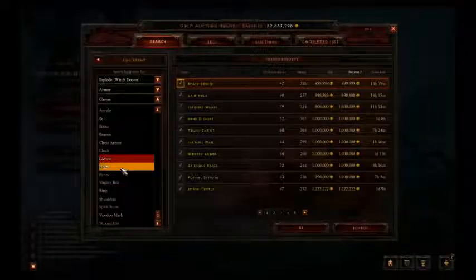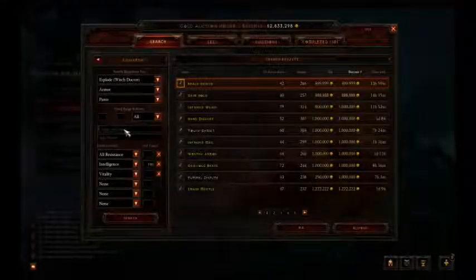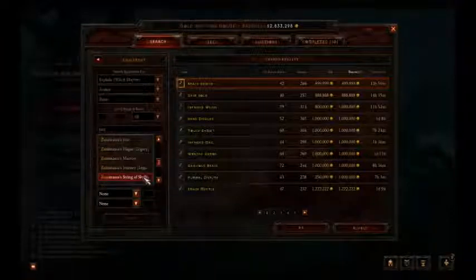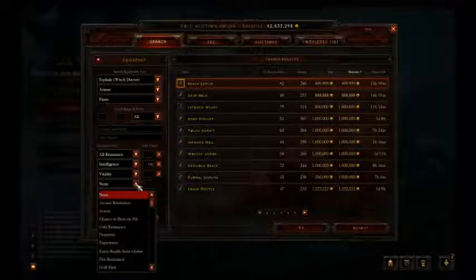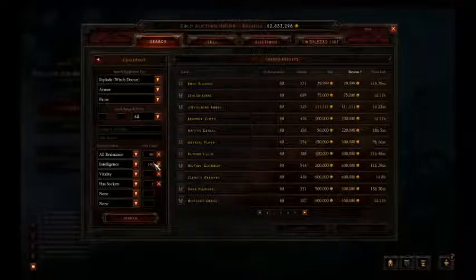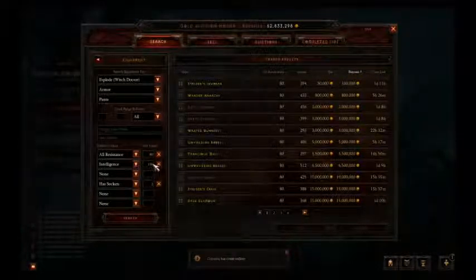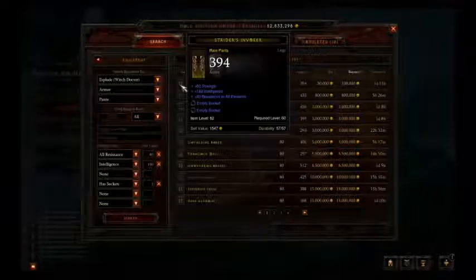Now we have to go for pants. Zunimassa's doesn't have pants, so just go for regular pants. You always want two sockets on pants — it's really helpful. All resistance maybe 80-100, and Intelligence maybe 150. These look pretty good — not the greatest, but they're decent. I'll take those.